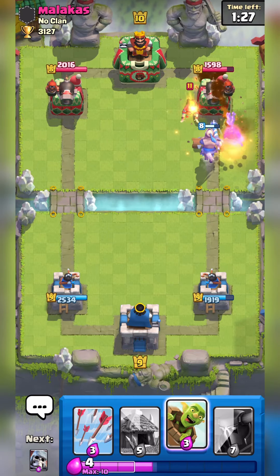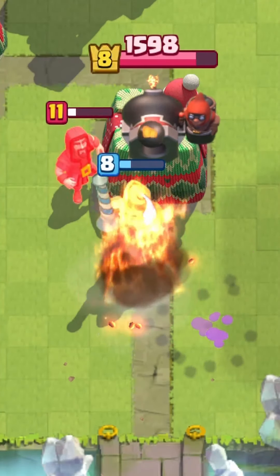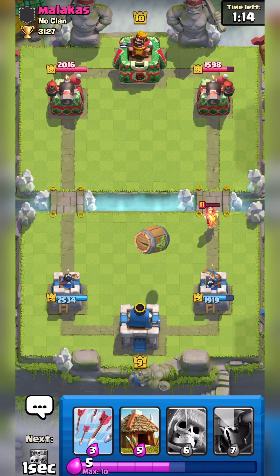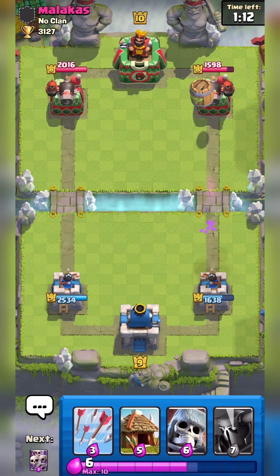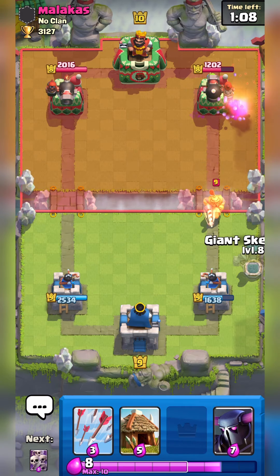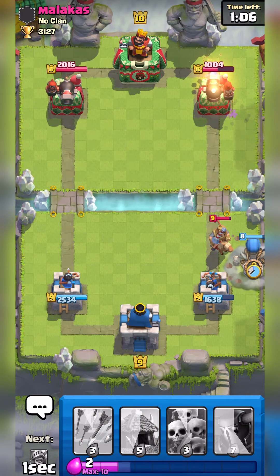This is going to be slightly hard for him to defend because he's investing a lot of elixir. The Wizard is going to get hit by the Prince, but we're so under-leveled that the Prince charge didn't even kill the Wizard. This guy is so over-leveled — normally the Prince charge pretty much guarantees taking out the Wizard, but not here.